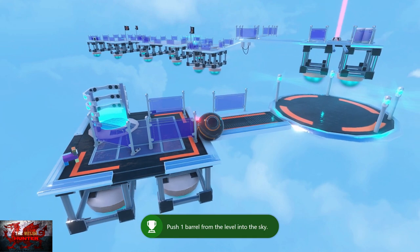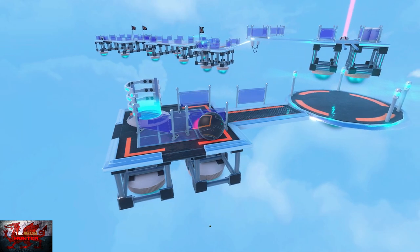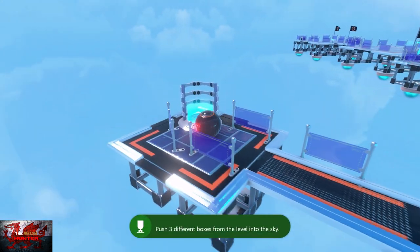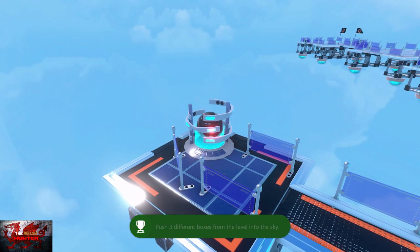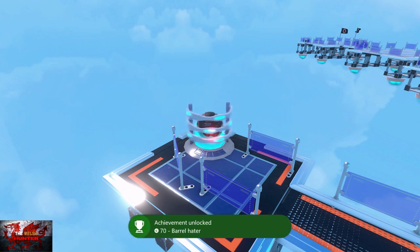Before heading to the exit, be very careful — go over to the edge and get this collectible. It's supposed to be a cat but looks more like a cow, but we'll take it anyway. Carefully go back and finish the level. This whole first level you're just getting tons of achievements thrown at you.